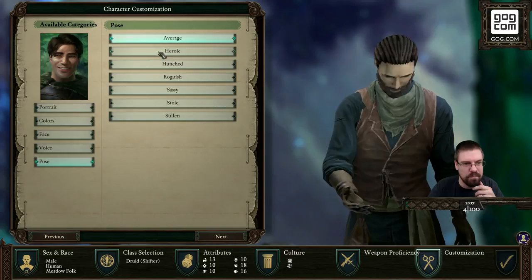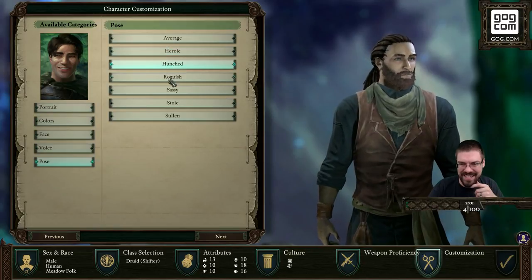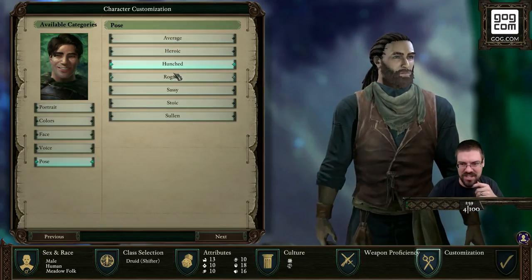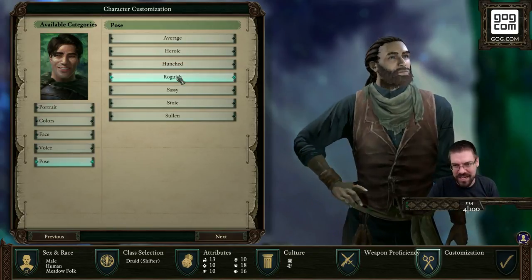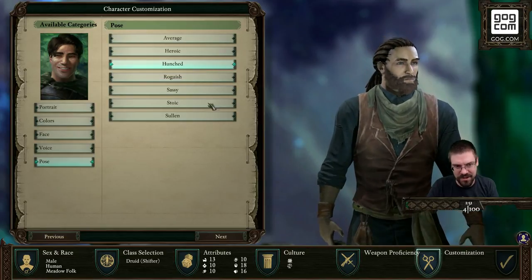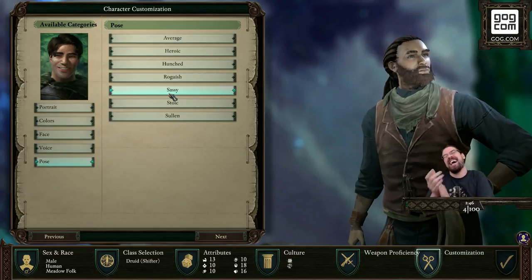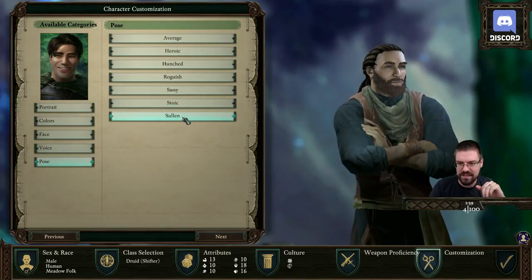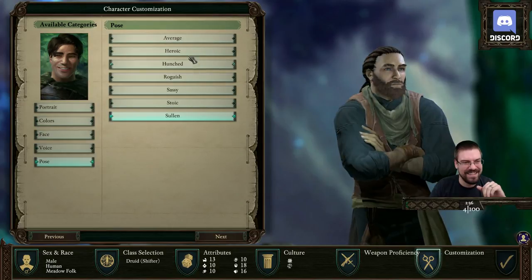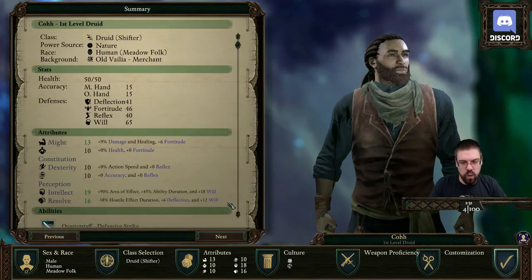Pose? Oh, look at that! Wait, what is hunched? That's great. Roguish? Nice — I like that little hip turn there. Oh yeah — sassy. Oh no, there is a sassy stance! Stoic. Or sullen. Kind of like heroic — hell yeah, dude. Name is Watcher.